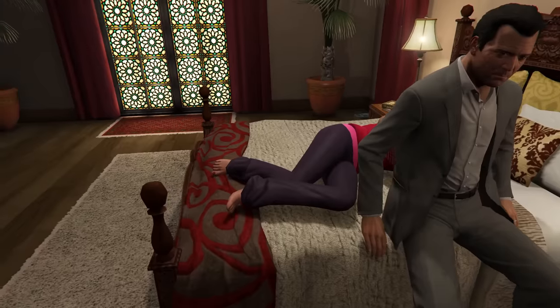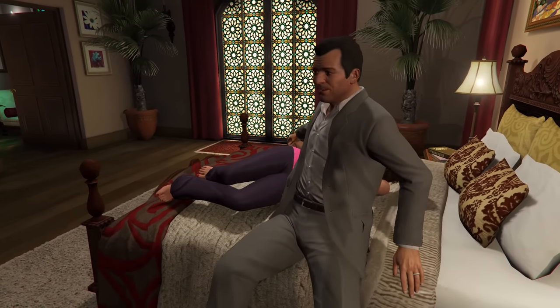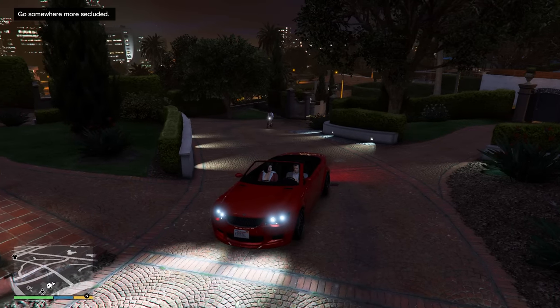There seems to be a somewhat unfinished feature related to the prostitutes, which can be seen when you take one to one of your safe houses. She says: "Can we go somewhere a bit more... private?"